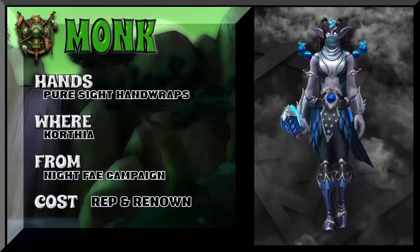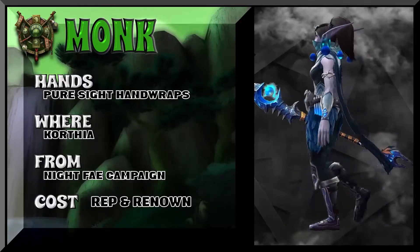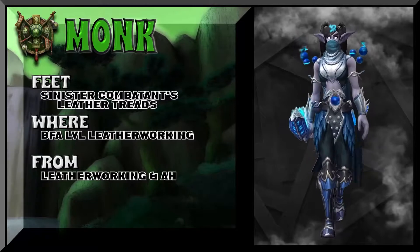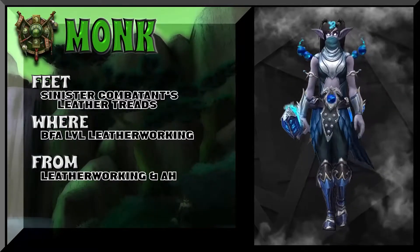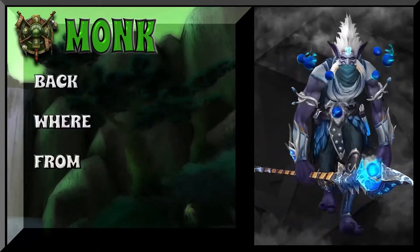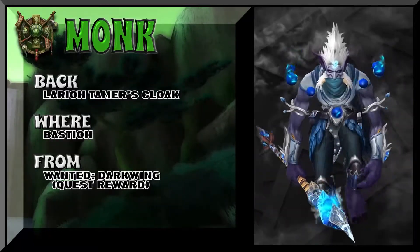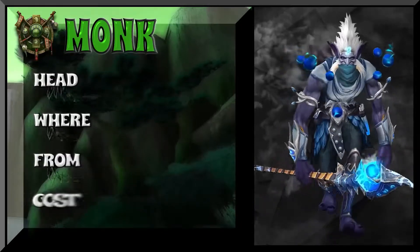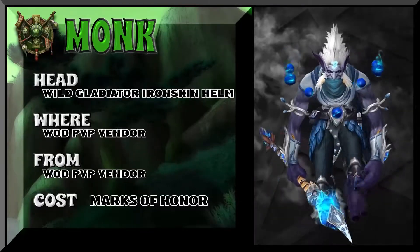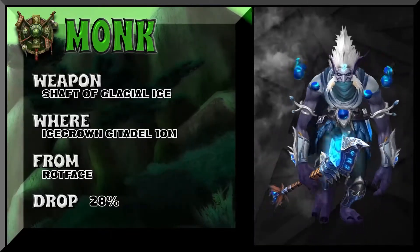So why show it on Horde characters? Well, it gives people ideas — might inspire them to play Alliance. We're not getting a massive exodus from the Horde just for this transmog set. Keep in mind, this is pretty much Alliance only. The boots would be BFA PvP. The headpiece is Wild Gladiator's Iron Skin Helm — that would be your WoD PvP vendor. And finally, the weapon is the Shaft of Glacial Ice from Icecrown Citadel.